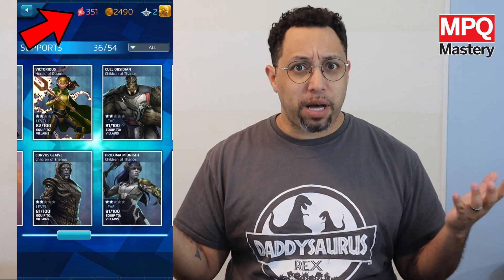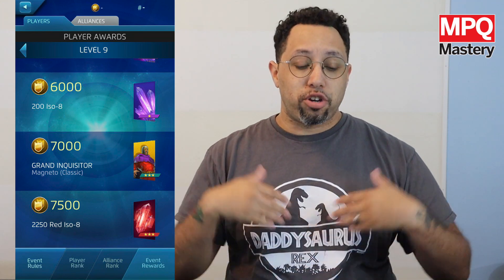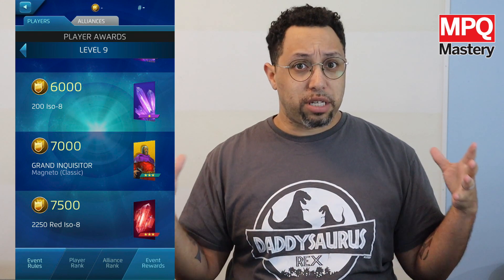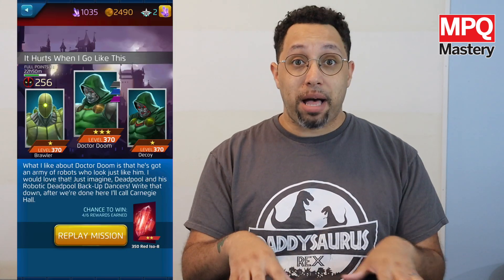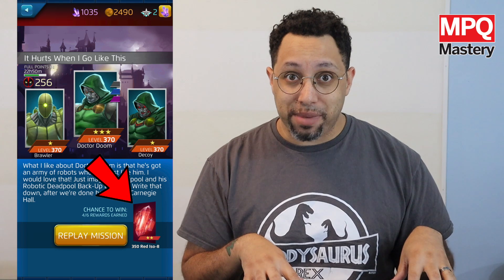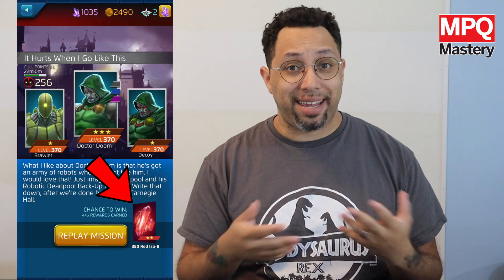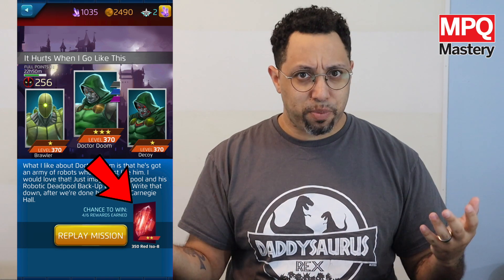You might actually have a bunch of red ISO because there's a lot of different ways to get it. The main one is playing the story events — when you're going through the full progression of the storyline that's in play, that will give you red ISO. Some of the individual missions will sometimes give you 350 or even 700 red ISO, which you will then spend to raise the level of your supports.